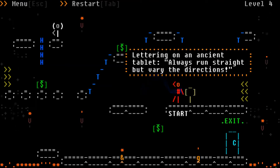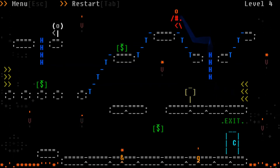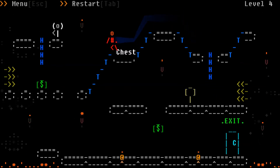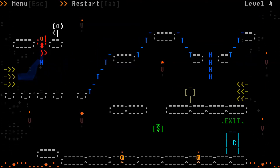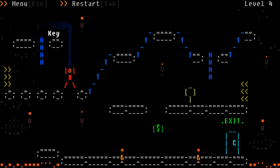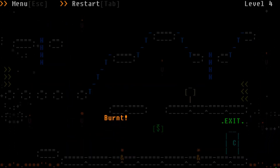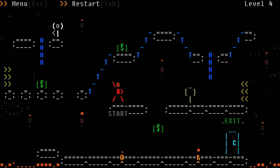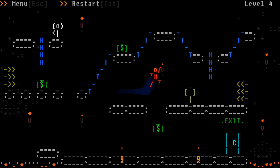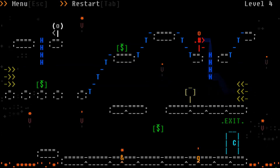Jump — always run straight, but vary the directions. And we've come all the way down here and we're jumping. We're there, we're jumping again, we've got the key, fall down the hole — oh no, I didn't see the torches, I didn't see the fire. Just like that, the simplest, easiest of things, you can make your life miserable. So we'll give it another shot — at least we know now that we have to jump over the burning torches.